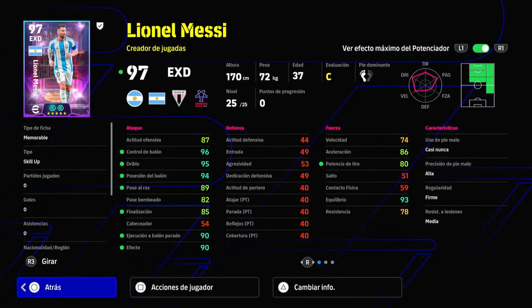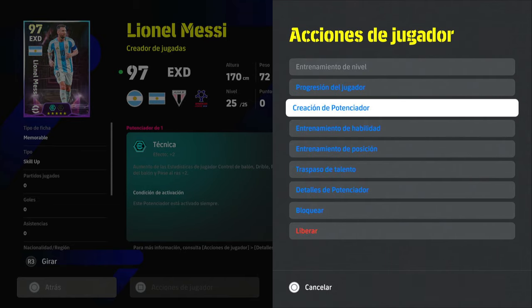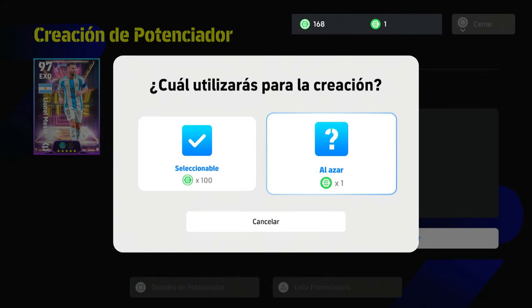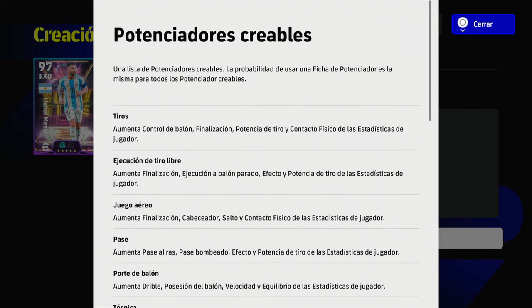The dribbling, set piece, and passing are very good for the MO build. Now we have Leo Messi — let's apply the boost. This is the new mechanic in this game where we have a booster slot. Let's craft it. As you can see, we have the booster creation option to craft and add that new boost to this card. We have two options: random and selectable. For random you need one token, for selectable another type. Let's see the boosters available.